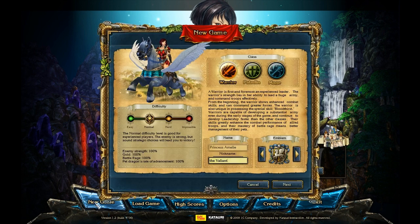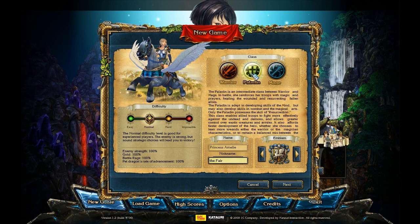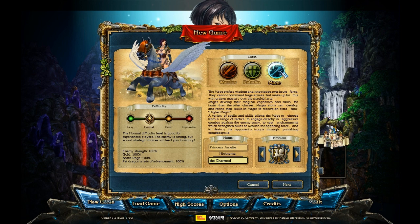Let's start our new adventure. There are three classes we can choose from: the Warrior, the Paladin, and a Mage. The Mage is really focused on spell casting, and they even get to cast two spells in a turn later in the game.